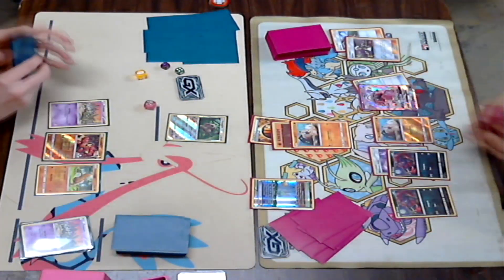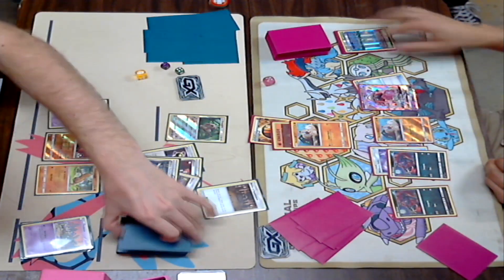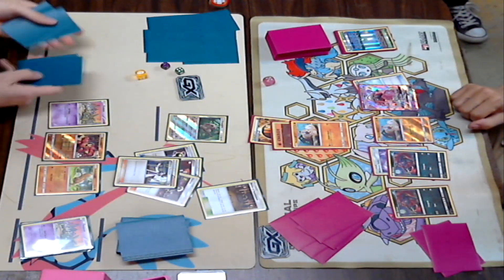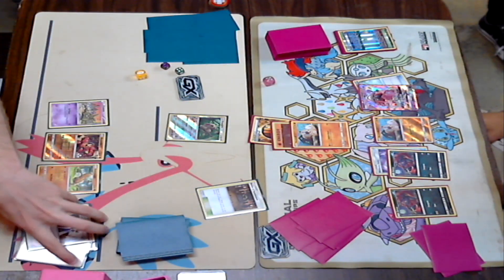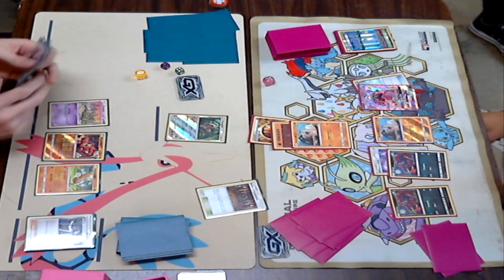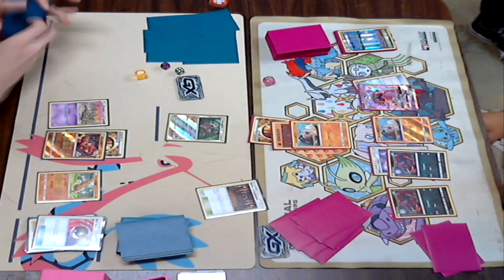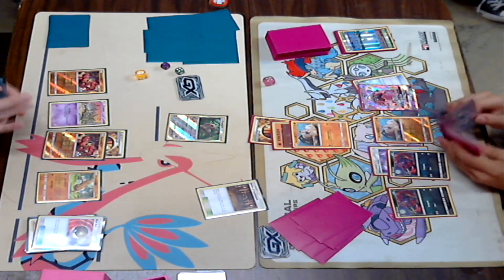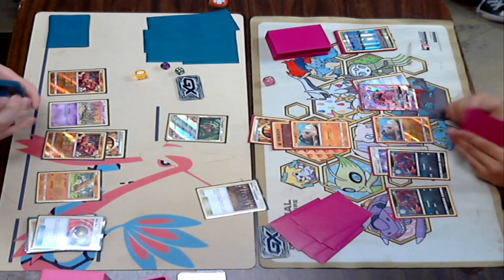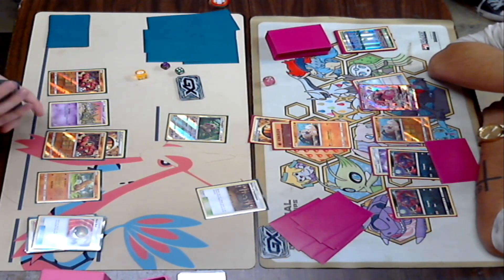He's going to go for the Surprise Attack — and unfortunately it's a Tails. He could have gotten the Knockout on that Oranguru, a really cheeky knockout there, but it just did not pay off. That would have done a total of 50 plus 20 from the Strong Energy, 70 — 140 with Weakness, more than enough to take the Knockout on that Oranguru. But it just did not happen with the coin flip. That Surprise Attack was not very surprising, as it were.